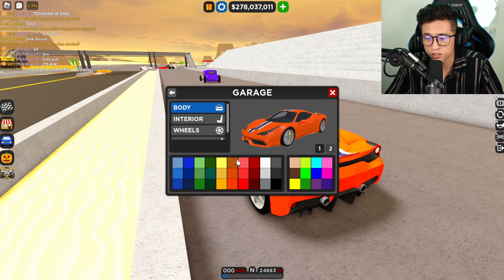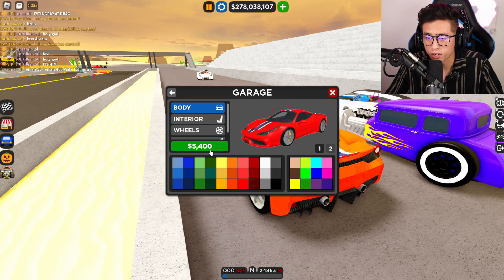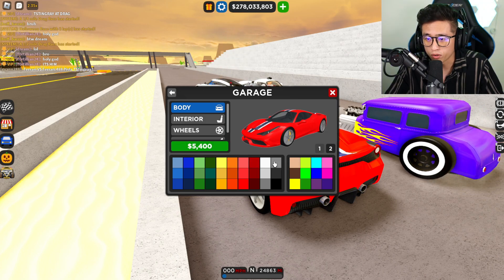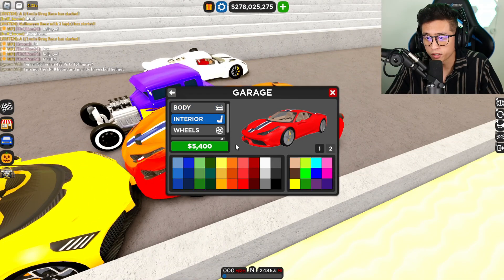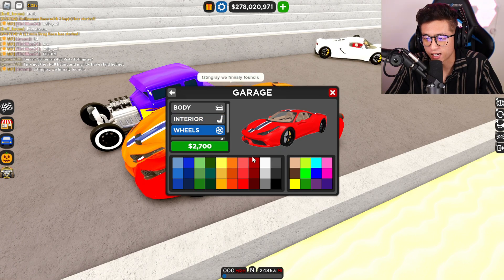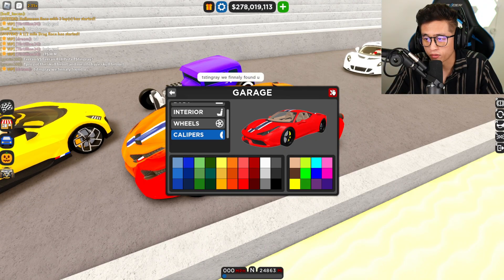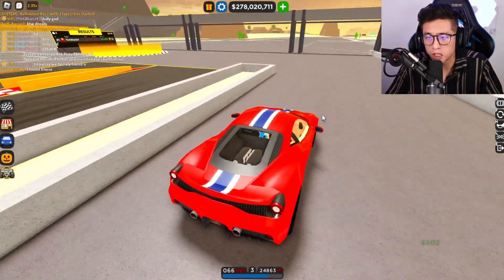You can customize this however you want. Let's put Ferrari red on it — and you can see we have a secondary color for the stripes, so let's change that to white. For the interior, let's go with a tan interior. Black rims, and last but not least, a bright yellow caliper. We've got the Ferrari colors on this now — it looks great.